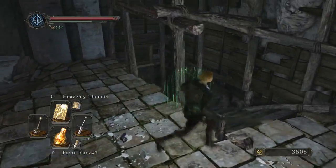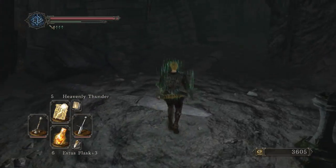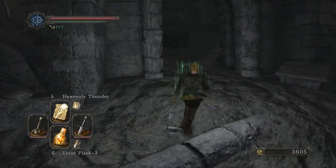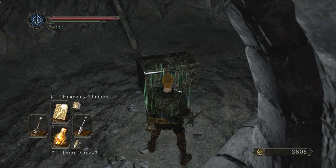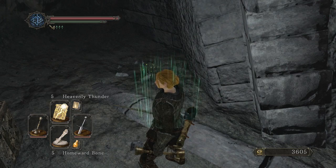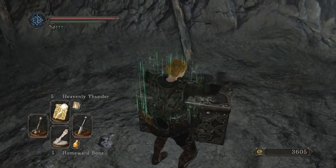So basically, if you're in Majula, there will be a chest down here, and there will be a skeleton if you haven't killed him yet. Now, if this chest is open because you got the Soul Vessel, what you're going to want to do is either use a Homeward Bone, or use your feather, or your Homeward Spell, and it will basically reset this area. Then you open up this treasure chest.